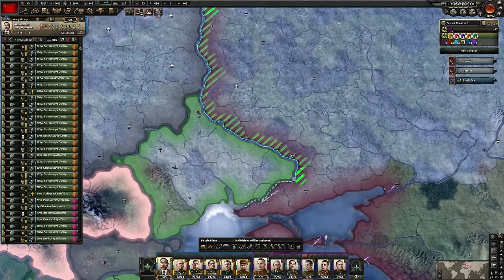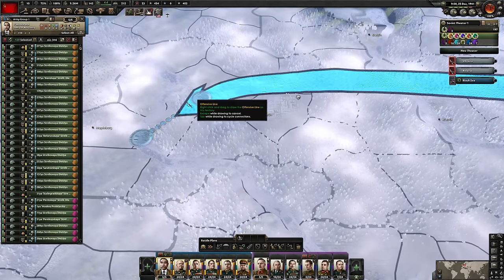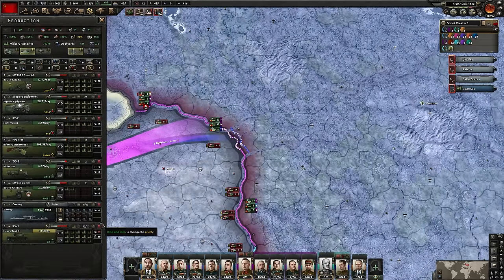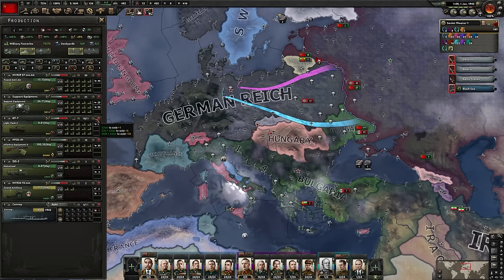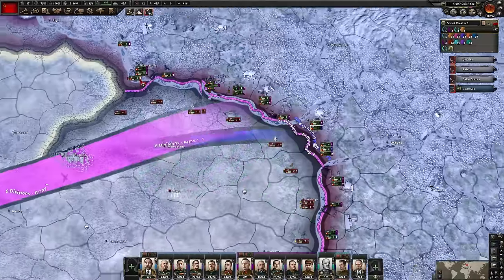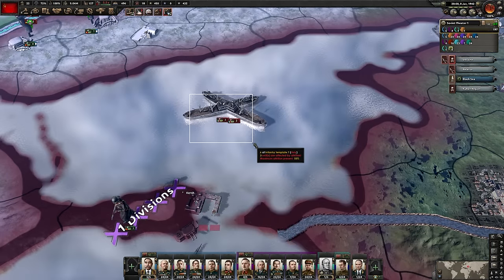If enemy naval landings start happening I might be in trouble, so I'm going to force deploy a couple of units I had in reserve just to set up some port garrisons in the most critical areas — the Black Sea and maybe a couple up north in the Baltic. Once I've got these port garrisons established we should be pretty safe. I should probably start reorganizing my army for the offense. We have had a lot of time to build up now — let's get ready to strike back. My plan to build heavy tanks isn't going to work — I'm just going to make light tanks. The allies have already started their naval landings; Italy is going to go.